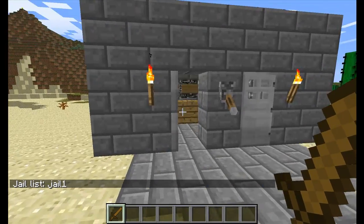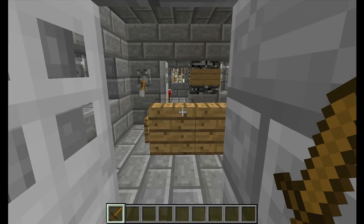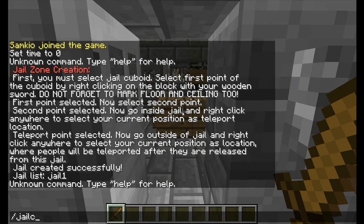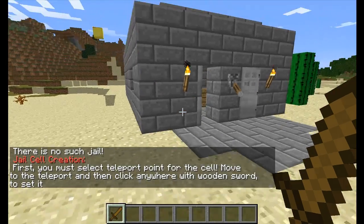Now we're going to create a cell. We do that by doing '/jail create cells' and then the jail name — so 'jail1'. Note that this command is case-sensitive, so make sure you type it correctly.